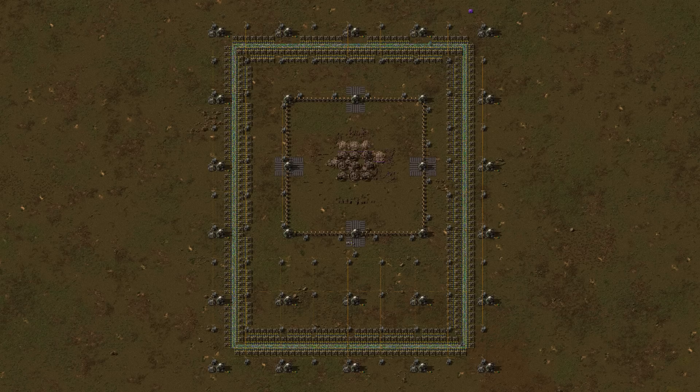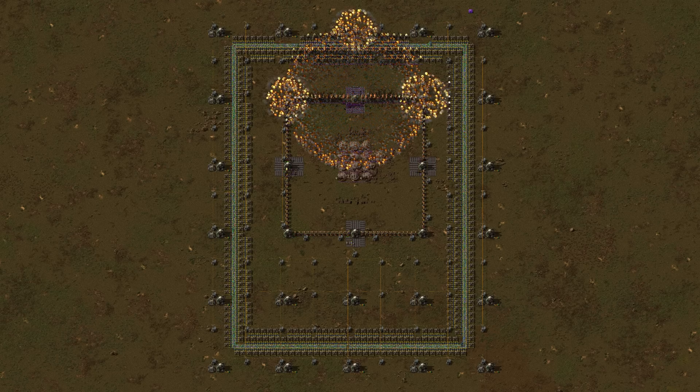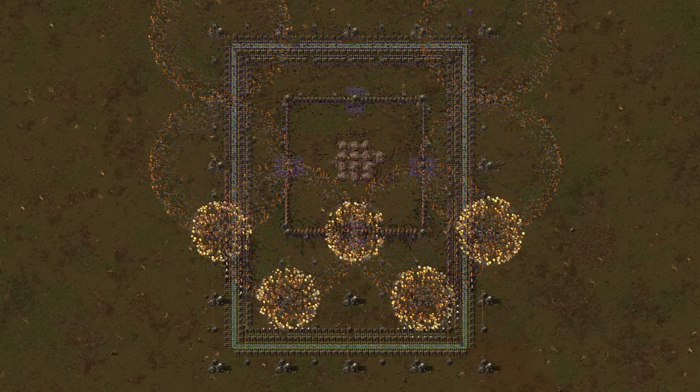For example, by turning off the laser turrets near a biter nest, so that the biters can destroy a reactor. However, you can't build biter nests yourself — you have to find them. So this won't do at all.